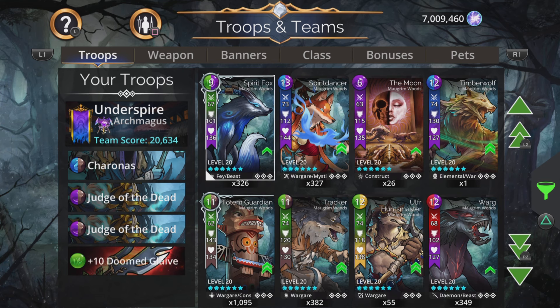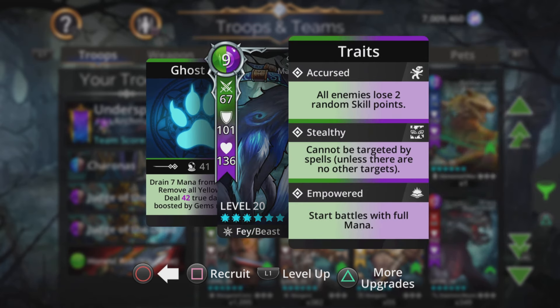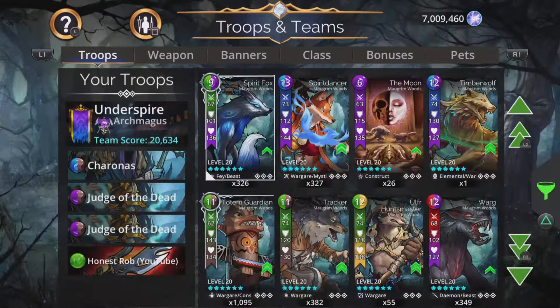Just for fun, if you want enough power, you can change to four times Spirit Fox. It drains the mana from an enemy and does true damage - magic plus one true damage boosted by gems removed - but starts battles with full mana. Just chuck four of them in your team, cast them back to back, and wipe out the enemy one at a time. For the early levels it'll work well, it'll just slow down a little bit later on when things get tricky depending upon how far into the Underspire you go.